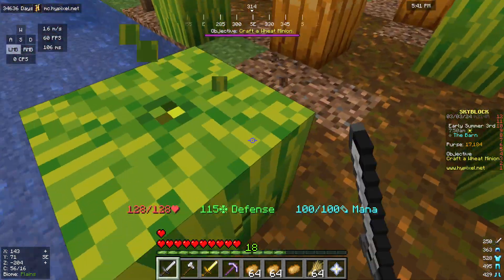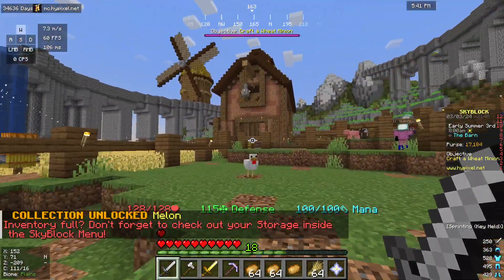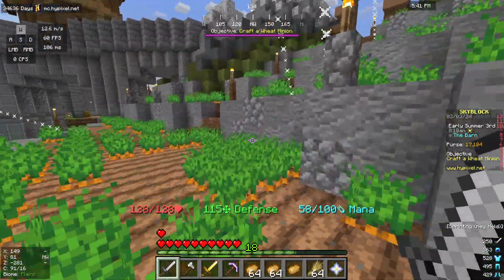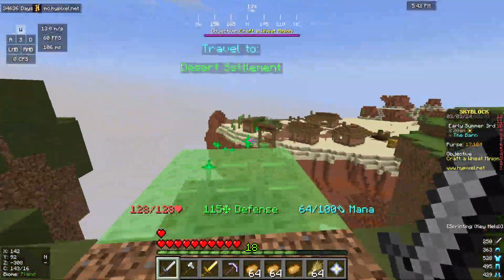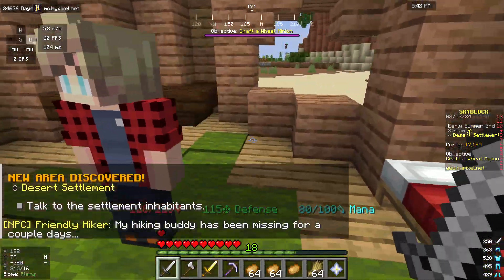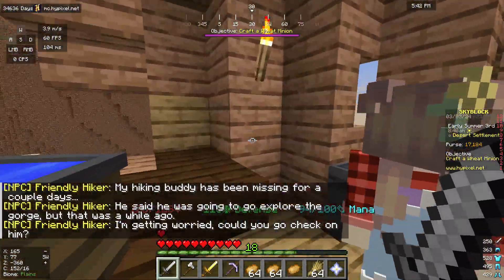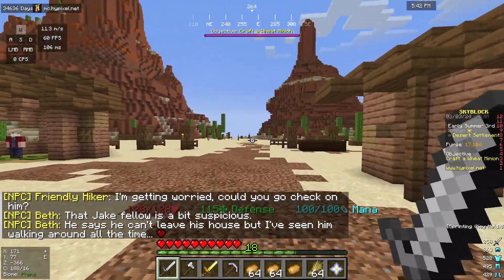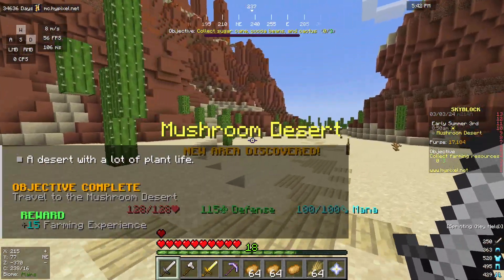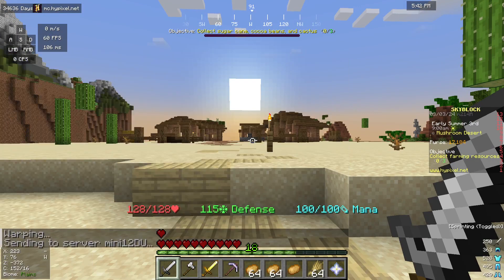Look at how much that makes — I can break these and get melons, which are pretty good for making money, not very good for anything else. Now I'm actually going to go to the desert settlement. There are some NPCs over here. It wants me to speak to someone — I speak to this guy, that's a funny cloaker. This area just wants you to collect stuff here. I'm going to return to the hub and sell all of my stuff.